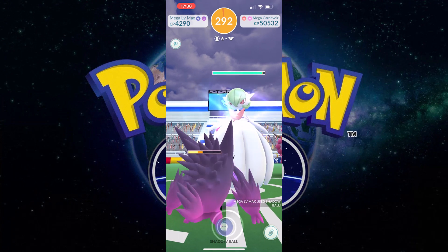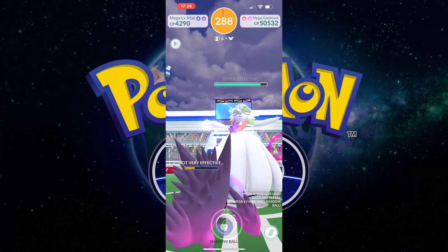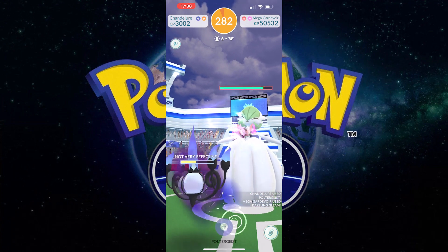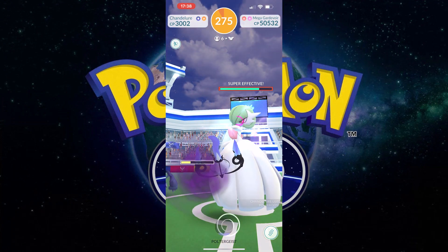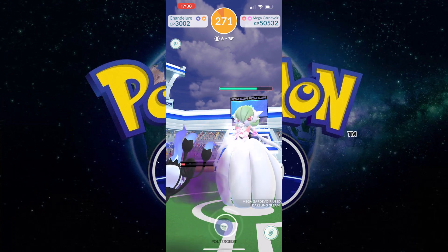There are two teams we're going to try out today. We're going to try a Ghost team first — we've got our Mega Gengar and Chandelure — and then we're also going to try out a Steel team. I'm going to say the Steel one will be better just because of Metagross, but we seem to be doing quite a bit of damage with the Ghost team, so it should be okay either way.